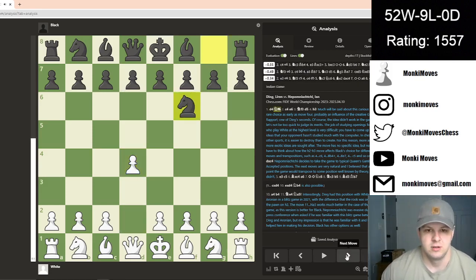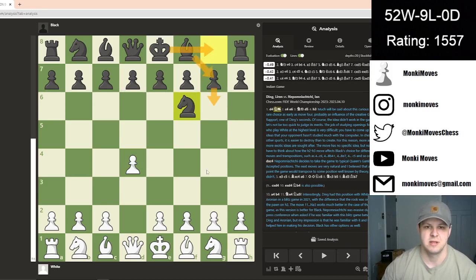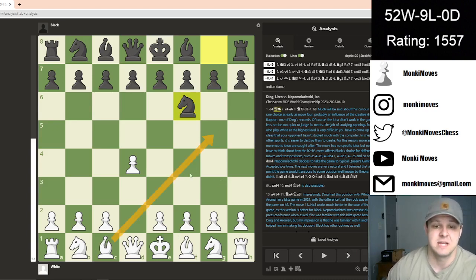We had d4, knight to f6, and this is pretty common for black. Oftentimes they like to get a King's Indian Defense setup going. And even if they don't, this is just a move that you're going to want to do one way or another. One of my old favorite moves on white was to play bishop to g5 to kind of take people out of that theory, just because it's so common that a lot of lines come from it. But it's not very common in pro play, unfortunately.